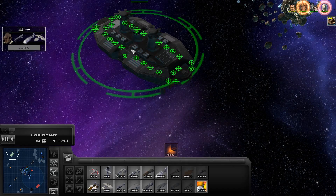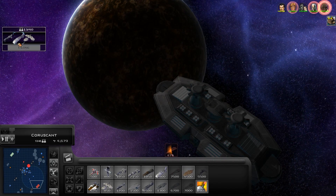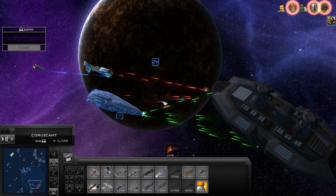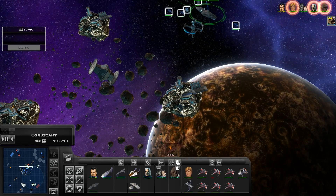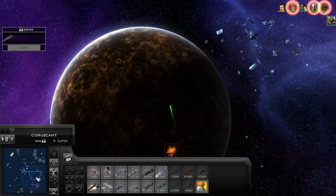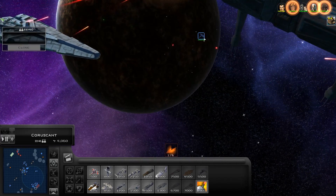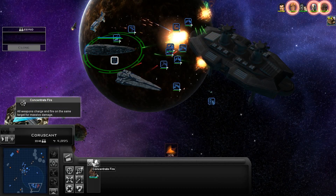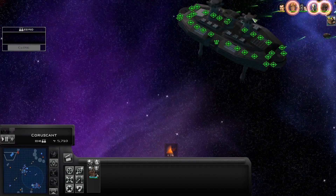I wonder if Ackbar's just in Home One or if they gave him an MC-90 or something. That looks like an MC-90. Quite a fleet to jump in, but these bases look pretty durable. I'm doing good damage though. Let's just get the whole crew up here and start building some other ships. The MC-80B — I'd like to see that. The Nebula just finished — it probably has some fighters with it, like a carrier hybrid. Good-looking model, I will say. Concentrate all firepower.